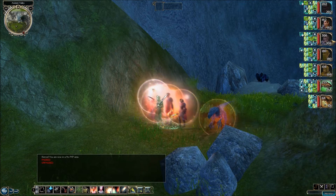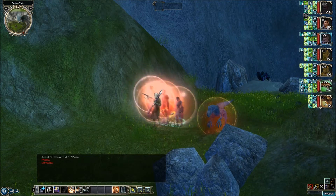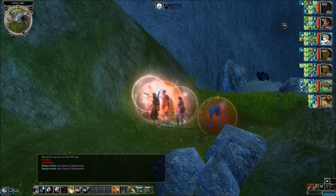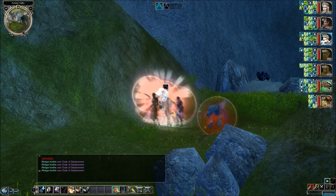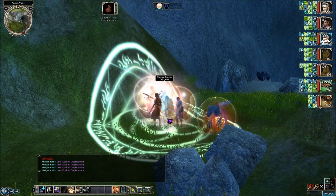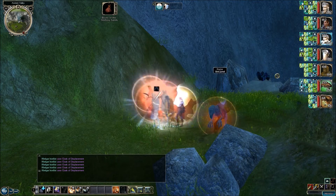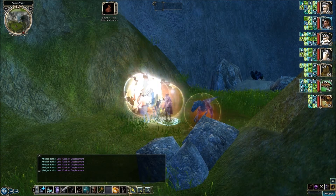Welcome back to Let's Play Neverwinter Nights 2 original campaign. This is Big Lose. We are in Nola Las Valiant. We have just put all the buffs on, but we got some more buffs to show you right now. We got this Cloak of Displacement for Kelgar, so we're going to put that on. And then we got these Boots of the Shifting Sands, which allows us to put on some haste. So these will be new buffs that we're going to add to the mix.